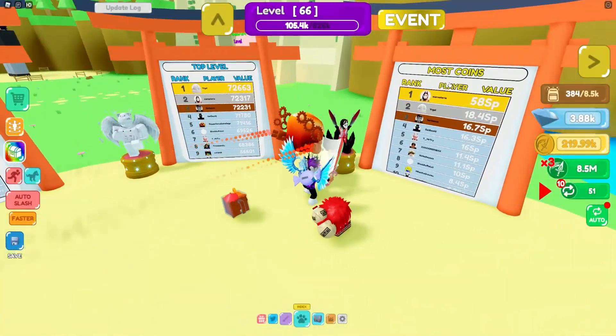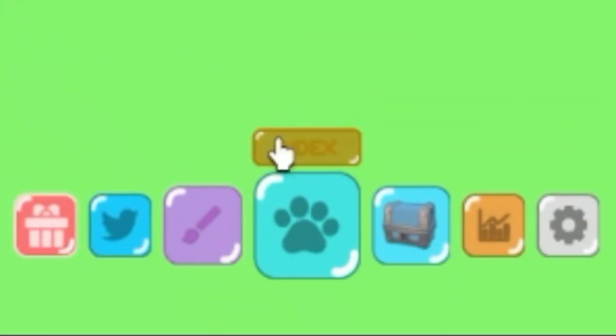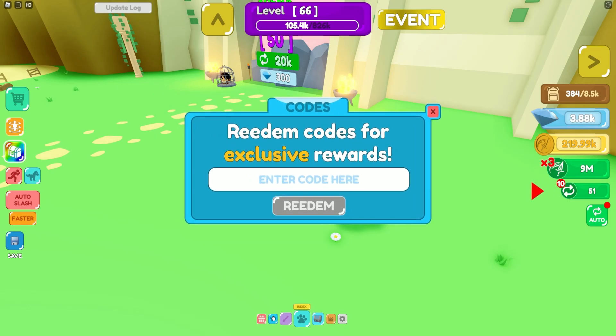If you don't know how to claim codes in Slashing Simulator, go to the bottom of the screen, click on the Twitter button, and the code menu will come up. These codes are in no particular order, so let's get into it.